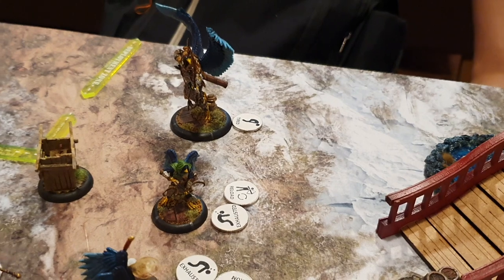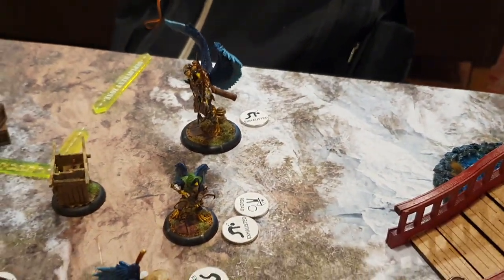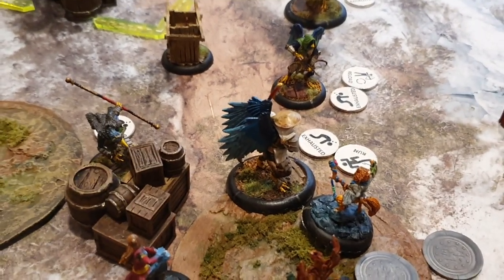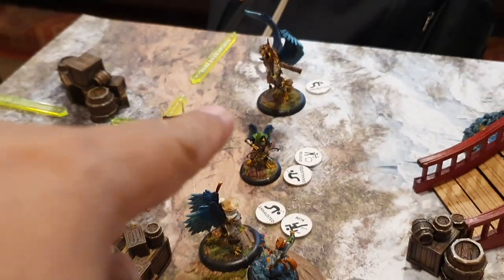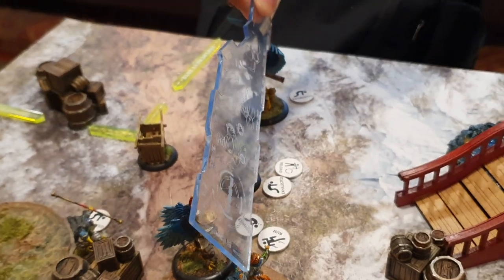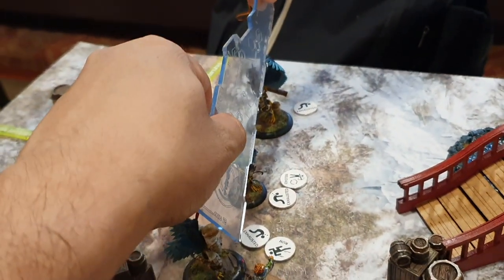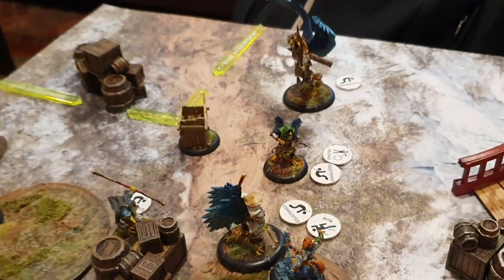Buzenbo, using his last activation, activates Deadeye, looses all his ki, and shoots at that tiny guy. I cannot nominate another model but there's no one I can nominate anyway. It ignores cover and it ignores Tiny. You're at range band — I'd say six inches — 6, 12, 18 — okay, four to hit. He's not tiny anymore.